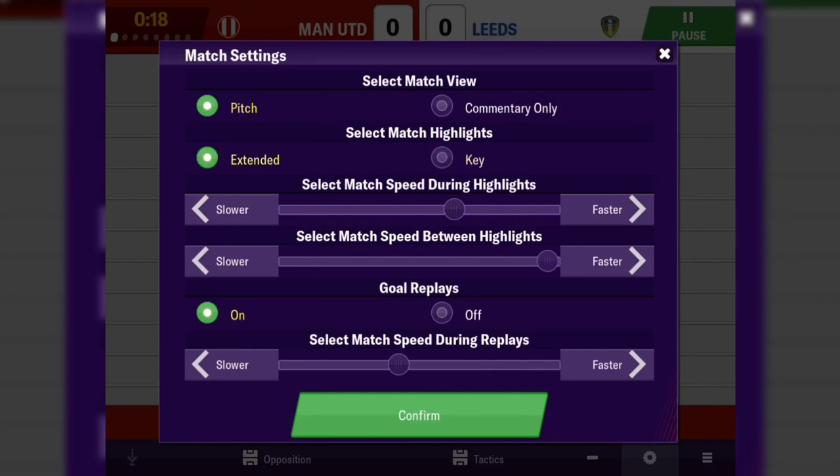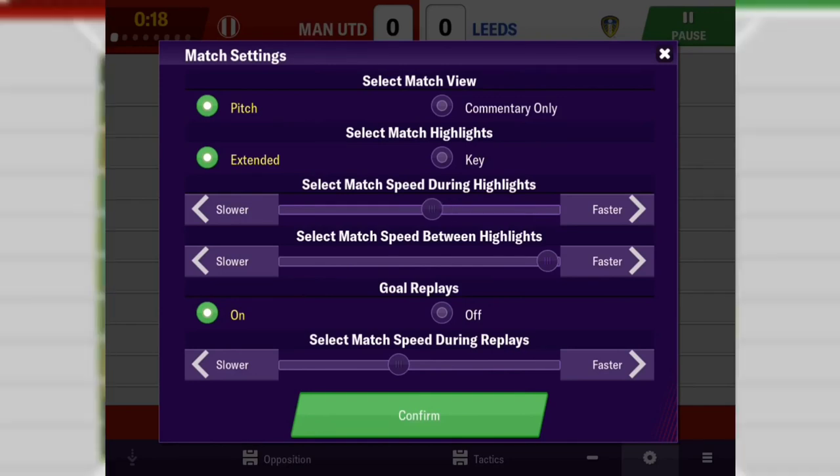This is cool — I can now set the speed during highlights and the speed between highlights to make the non-highlight bits faster, which is perfect. Goal replays are on as well now — I can have them slower or faster. That's a nice addition to the match engine settings.